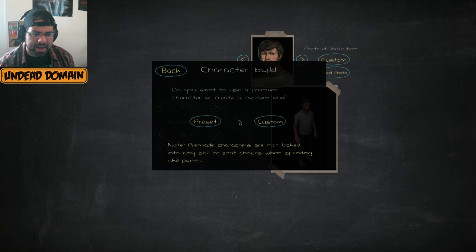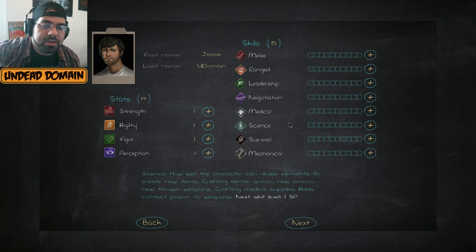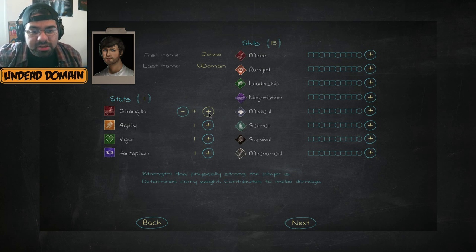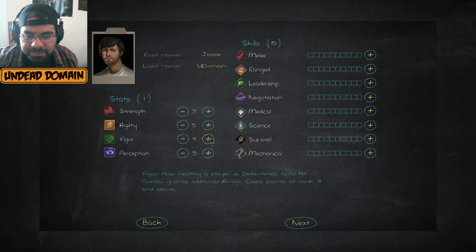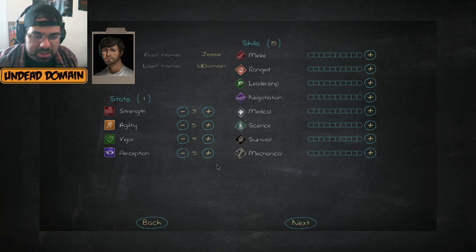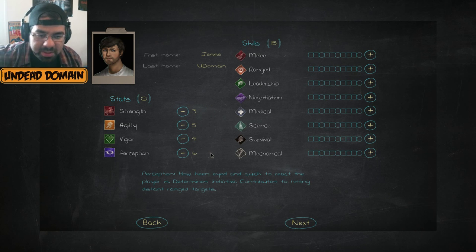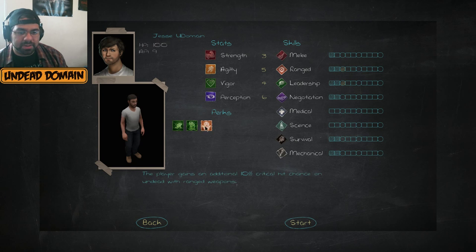We're going to do a custom character rather than a pre-made one. Apparently we can set up our character with a bunch of different skills — we've got 15 points to spend here and 14 points to spend here. He's not going to be an ultra-strong character, so we'll set strength to about three, put him at good speed and good perception. That looks pretty balanced.